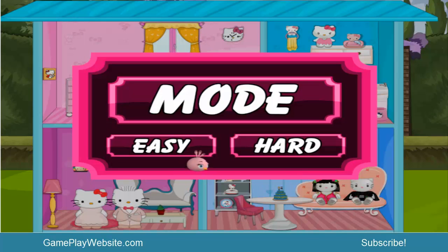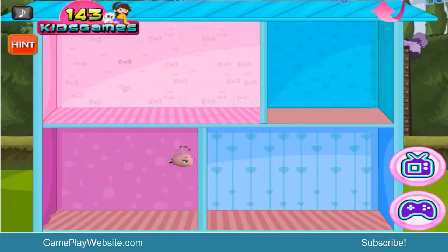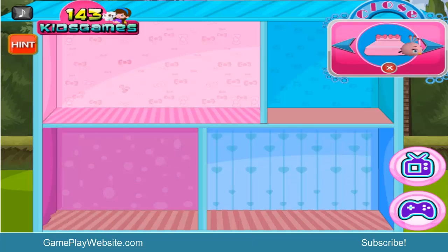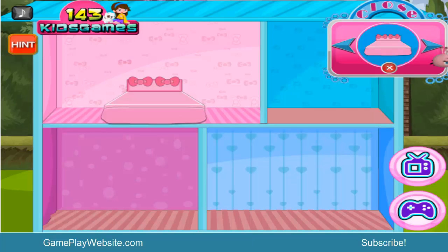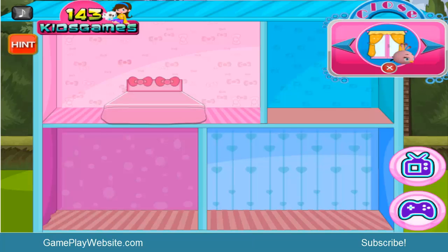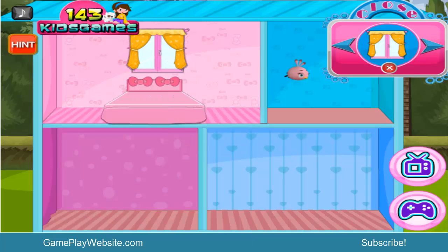There are two modes here: easy and hard. We'll start with the easy mode. This is the house of Hello Kitty. I'll click on the top — this is the bed. I'll just put the bed over here. We're trying to decorate to the maximum.